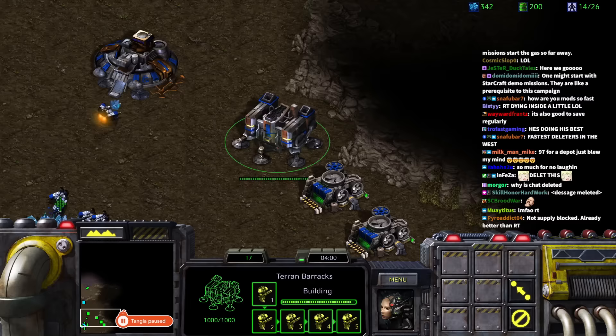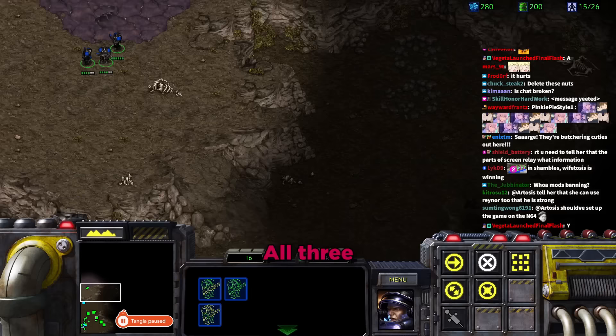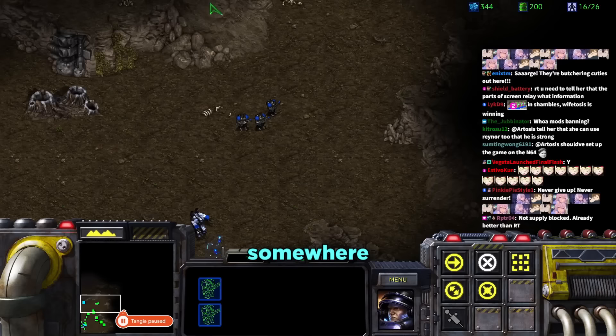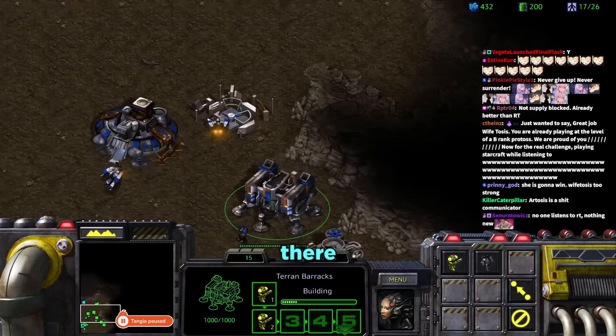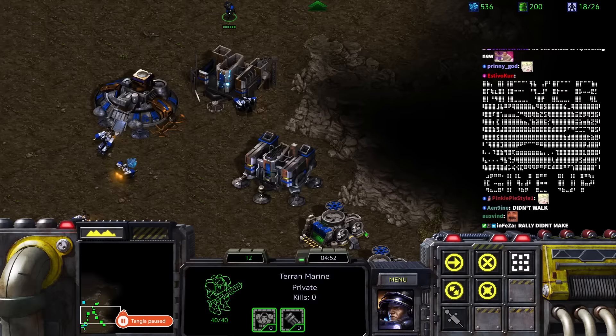Daniel explains rally points: right-click a building to set where newly trained units walk when they finish. He tells Tara to click the barracks and right-click the location she wants marines to rally to. She sets the rally point but Daniel notes the marine was already standing there when she clicked.